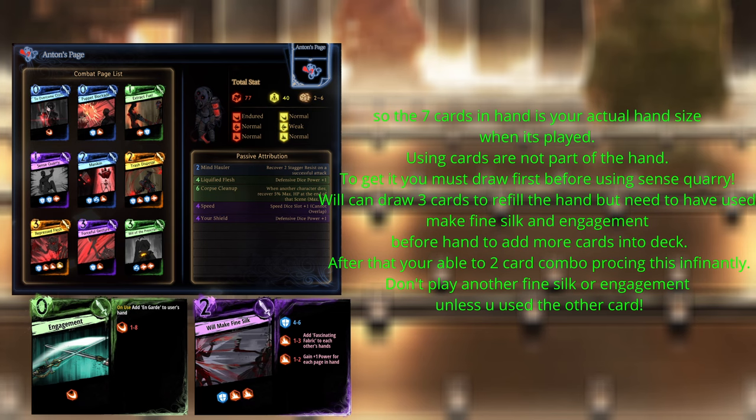Here's a little meme build that can only be done with the singleton. Sense Quarry is a defensive card with insane rolls, but you have to have seven cards in hand in order to activate the on-use effect. We will use On Guard and Make Fine Silk to increase the deck size, then use will of the pre-script or other draw effects to always proc the effect. Don't use On Guard and Make Fine Silk again unless you want to break the singleton.